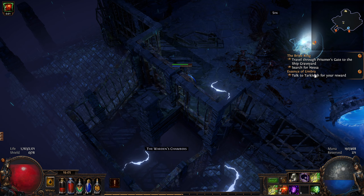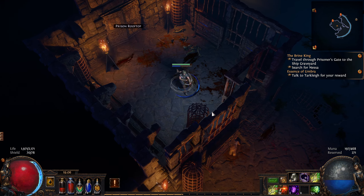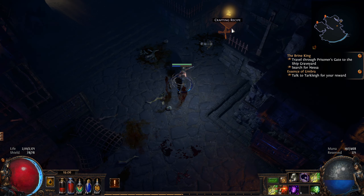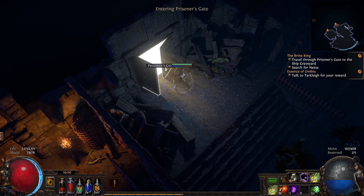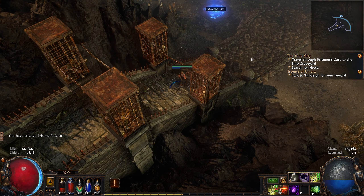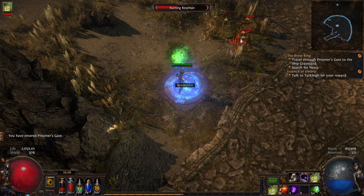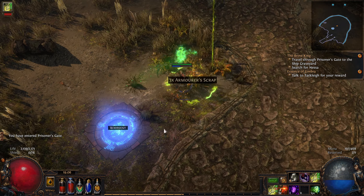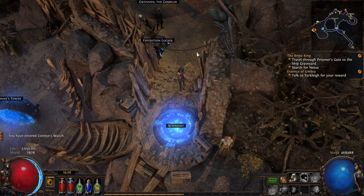Let's work our way back down. We are now heading back to Ship Graveyard next. Crafting recipe in here again — spell damage. Not for us. Prisoner's Gate — there should be a waypoint here. There is indeed — excellent stuff. We're doing really well through Act 6. Let's go back to town, do a sell, recap — figure out what we need to do, what we've done, what we've got, anything worth looking for.